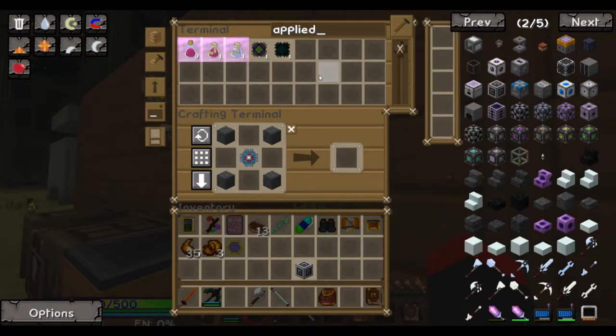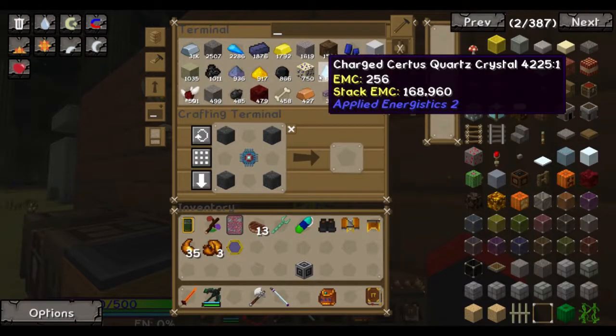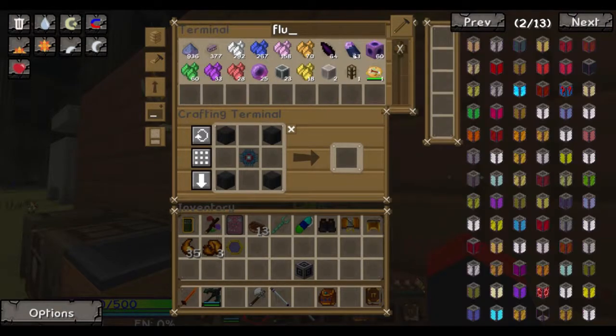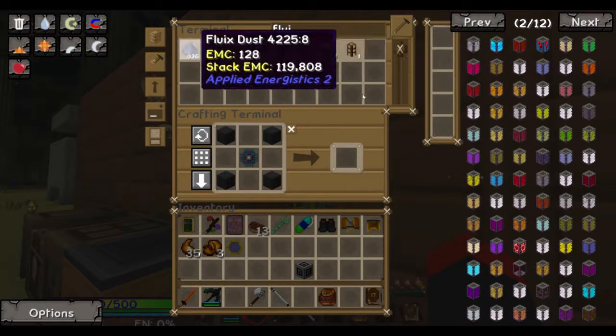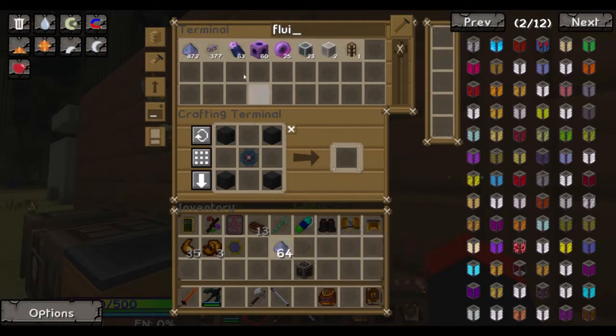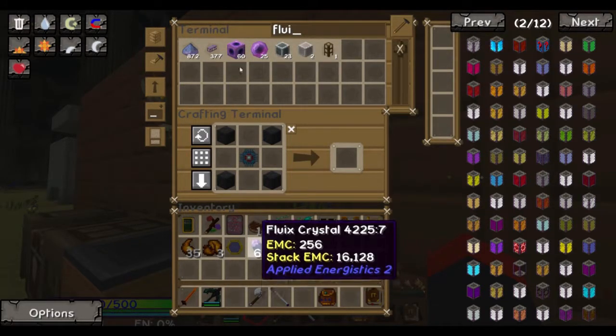I need to make some more pure fluix. I typed an FL and my game locked. Don't do it! Don't be a dick! It made it through. I don't know if it was dust or quartz or what it is.